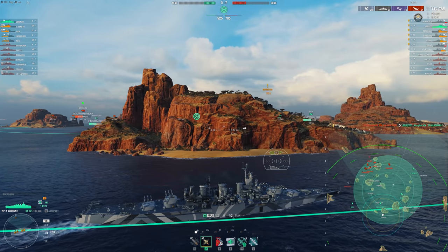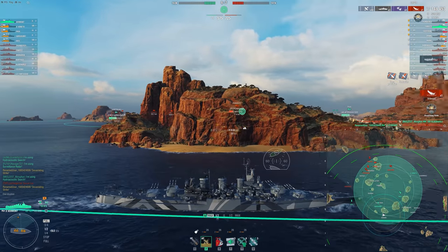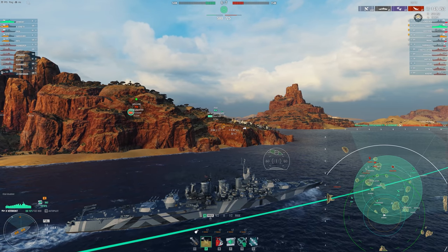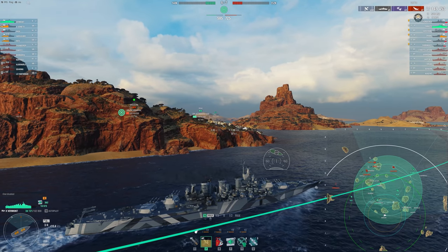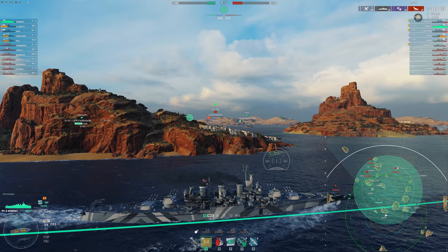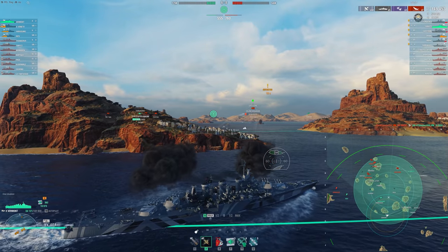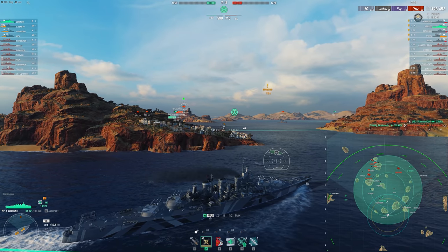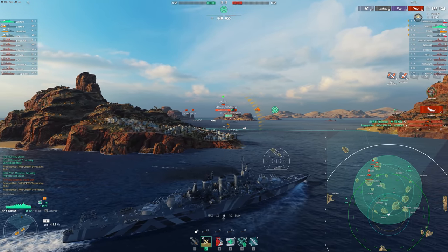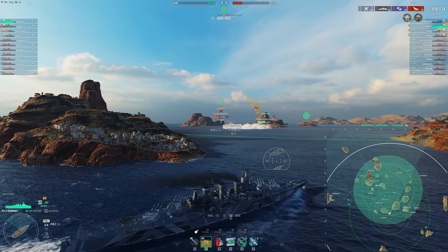I don't think Vermont is the ship for everyone just because of how slow it is. It is frustrating to be this big and slow. These dev strikes certainly make up for it, but those don't always happen. If people just angle to this ship, it's going to be difficult for it to do much, as you saw in that previous game. At least you can determine whether or not you can angle to it based on positioning - it's not like it can run across the map and get your broadside for free. If it gets your broadside, it's going to slap you, but you generally know where it is. It can't reposition very quickly at all. I think that is reasonably good game design.